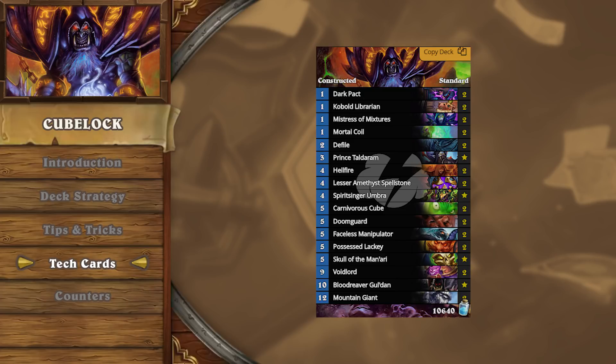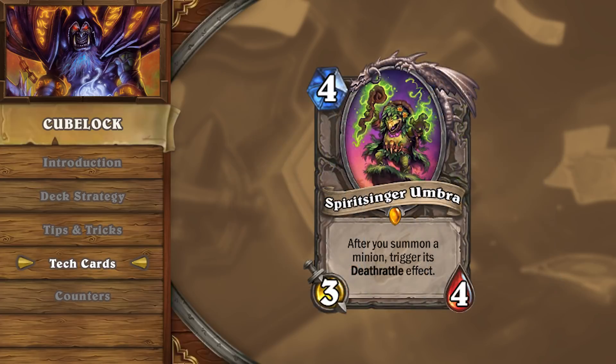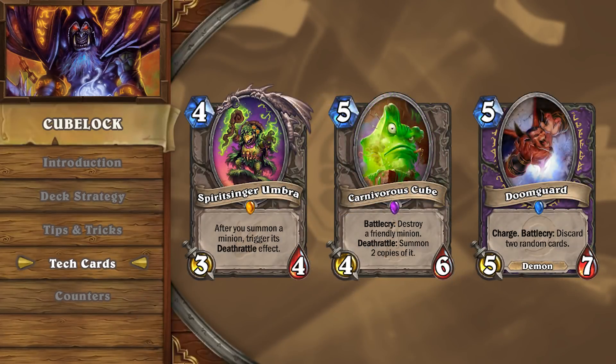Against slower decks, you'll usually want to opt away from removal-based tech cards and move toward running more threats. The most common tech choice currently is double Mountain Giant. Due to the large hands that Cubelock will have early, it's not unlikely for a Mountain Giant to be played on turn 4, and with all the duplications in the deck, if left unchecked it'll put a lot of pressure on your opponent. Another tech choice against Raza Priest is Spirit Singer Umbra, which in original lists enabled large burst alongside Carnivorous Cube on Doomguards, but due to the rarity of this scenario players chose to cut it.